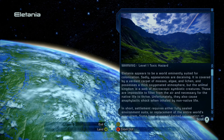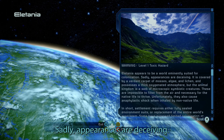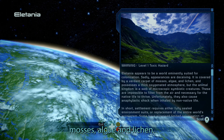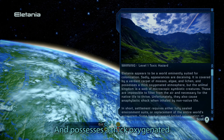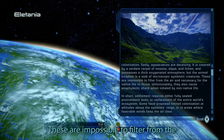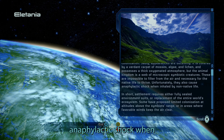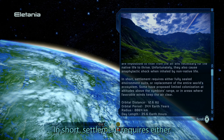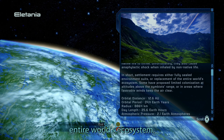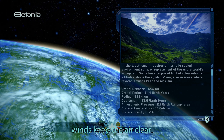Toxic hazard. Elatania appears to be a world eminently suited for colonization — sadly, appearances are deceiving. It is covered by a verdant carpet of mosses, algae, and lichen, and possesses a thick oxygenated atmosphere. But the animal kingdom is a web of microscopic symbiotic creatures, impossible to filter from the air. They cause anaphylactic shock when inhaled by non-native life. Settlement requires either fully sealed environmental suits or replacement of the entire world's ecosystem.